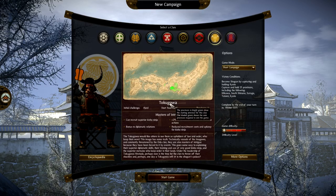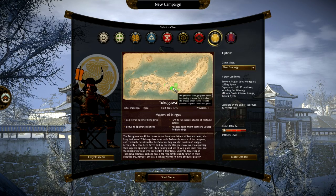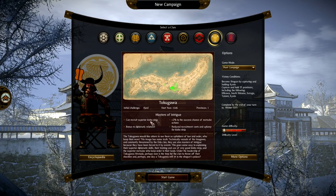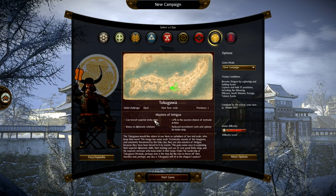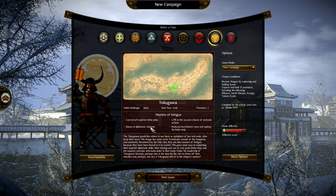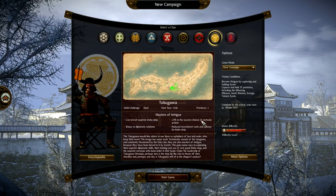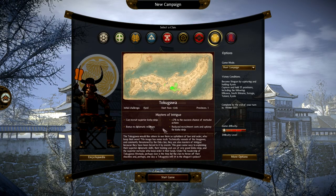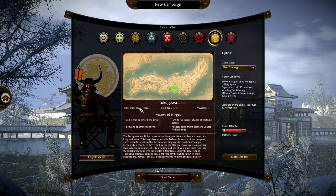The Tokugawa clan starts close to several other clans in the bottom area. They are masters of intrigue — they can recruit superior Kisho ninja, get a bonus to diplomacy and diplomatic relations, plus 2% to the success chance of Metsuke actions, and reduced recruitment cost for Kisho ninja. This covers subterfuge and diplomacy, and might make for an interesting campaign.